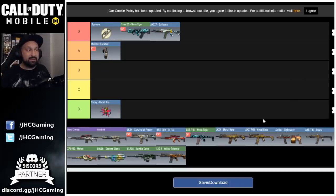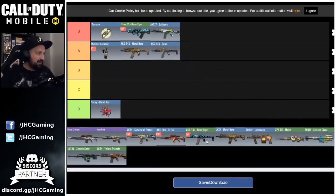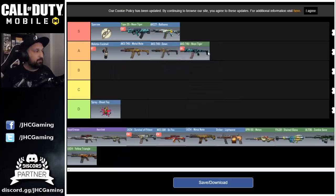We'll drop a little bit in the rankings and go with another weapon that is still very good, maybe underrated — still a lot of players use it in ranked multiplayer. It's an SMG, the AKS-74U. AKS is still very good. I don't use it personally, but just buy whatever skin you like — there are a few to choose from: the Dawn, the Metal Note, and the Neon Tiger. It's a weapon you can use in pretty much any game mode, but it's maybe not the best SMG right now since MSMC is getting a lot of love. Still, AKS is a very good weapon.